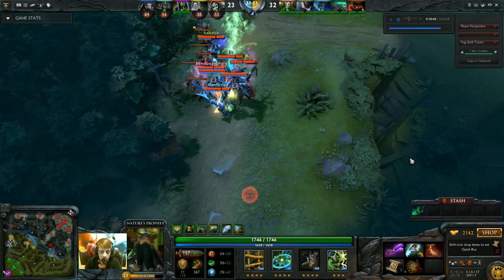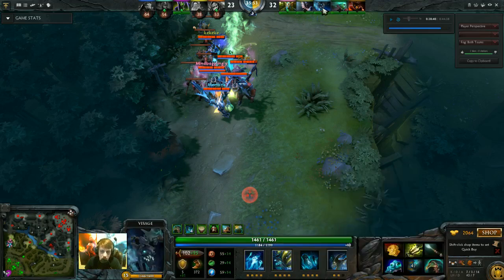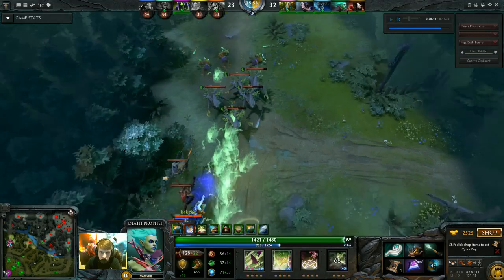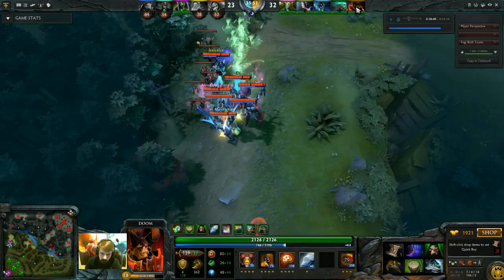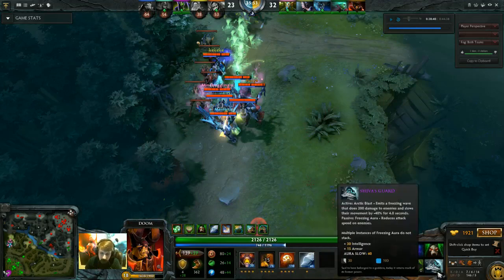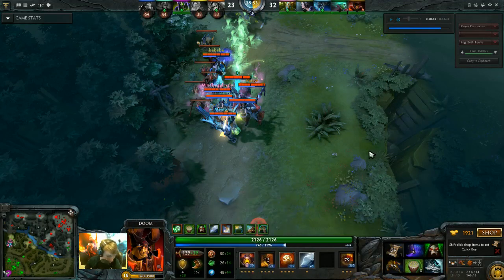I'm sure you guys have seen lots of Doom builds — most of them are usually like Radiance into AC or something like that. I went something that doesn't technically give you damage, but it still gives utility and still allows your team to win team fights. Nature's Prophet has a semi DPS build, Mirana has a utility build, Visage has a pretty serious damage source, and Death Prophet with Exorcism has a good damage source. I didn't really go conventional damage build, but having a lot of int and a lot of minus attack speed applied by both Shiva's and Ice Armor does help in team fights.